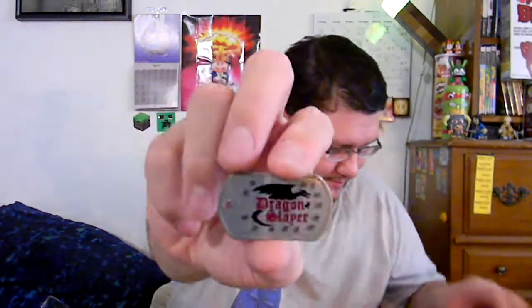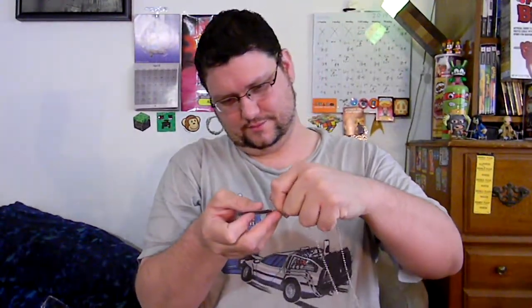Oh hello — we have a dog tag with a chain in a bag. And as soon as I get the bag open I'll show you what it says on it. It wasn't connected. Drop the chain. It says 'Dragon Slayer.' That's actually kind of cool. I actually had one of these made up — Walmart has a machine where you can make your own. That's about where it would hang, which is a little too small for me, but I can get an extra long chain.